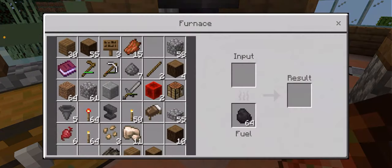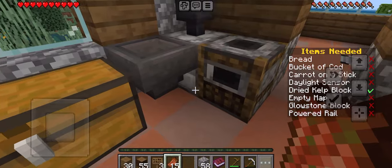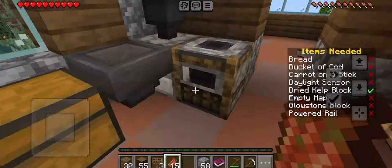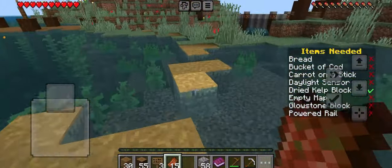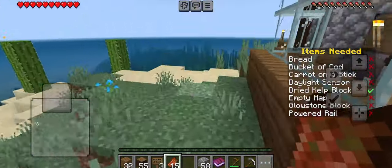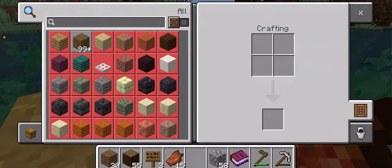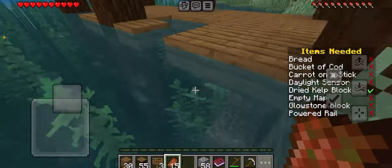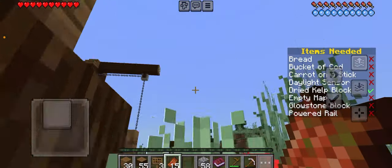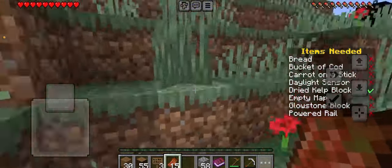It refills itself - what?! They're telling me this refills itself. This ain't survival, what's going on? Oh, that's why. We can get a bucket of cod. We also need to get some paper to make an empty map, and we need the iron to make a compass. I do have redstone on me. Let's look around for some sugar cane because we can't make paper without it.